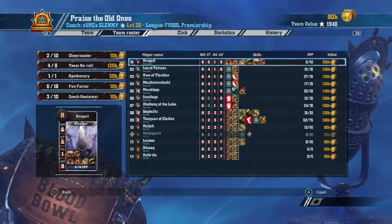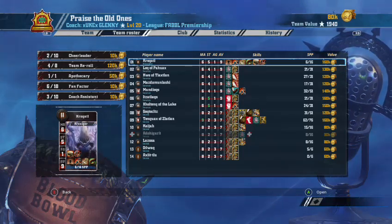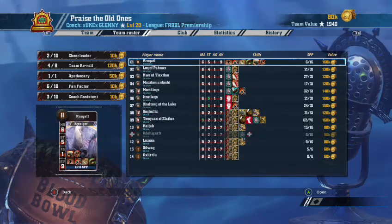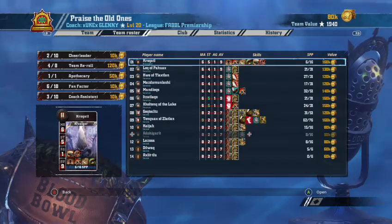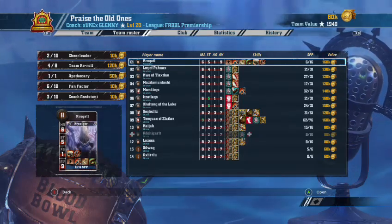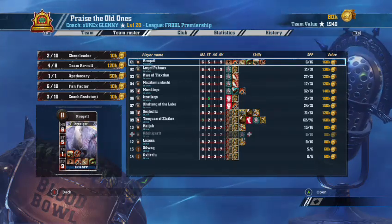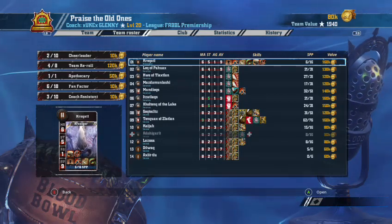If you get Sprint then that's a one-turn touchdowning piece all day long. I had a Movement Nine, Agility Five Skink in my old Premier League team with Leap, Sprint, and Short Feet — he was amazing, winning or drawing me so many games just by coming on and getting a one-turn touchdown. The counter-argument is you sometimes have to make three or four dodges to get through against someone set up properly against the one-turner, whereas with Leap you only have to make one.